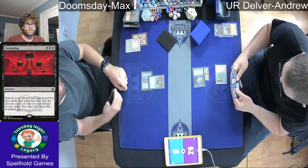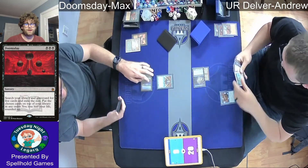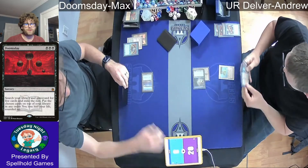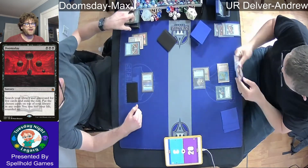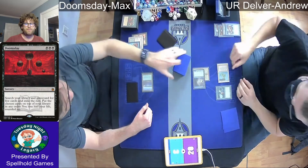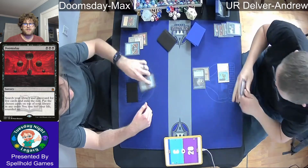He's down to six. We see a Brainstorm — that's going to get a Daze from Andrew. The Tempo deck really firing on all cylinders here with that resolved Delver of Secrets. All he has to do is make sure that Max can't quite get to what he wants to do — just stumbling a little bit every turn, and that's going to buy Andrew just enough time to get in with that Delver of Secrets.